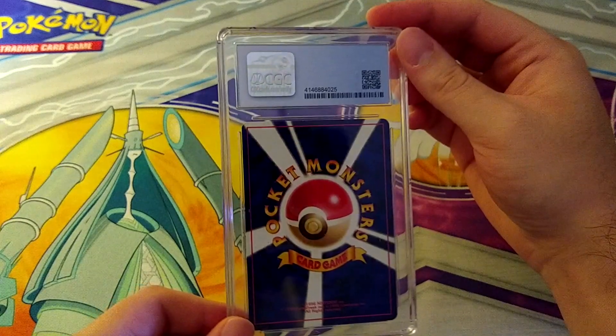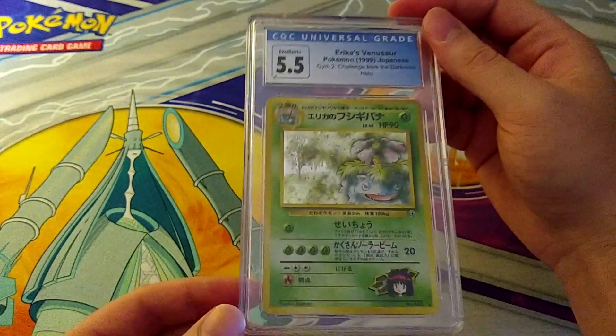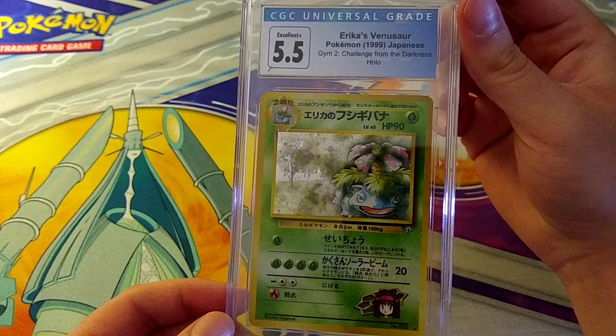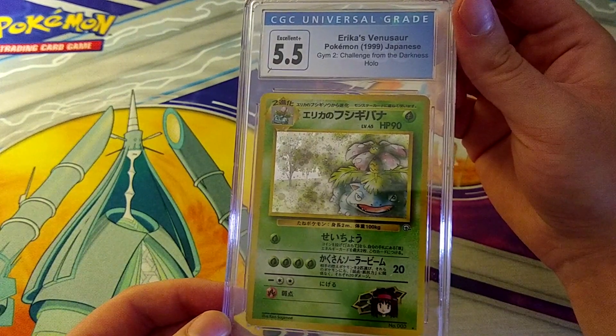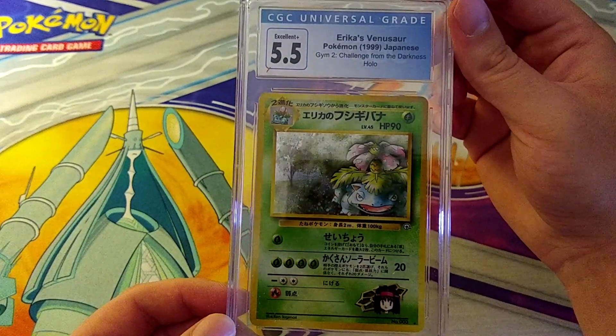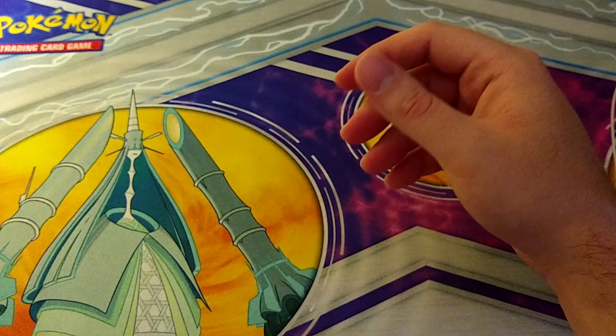I knew this next one probably wouldn't grade super high, but I wanted to send it along because it's vintage. It pulls a 5.5 — that is Erica's Venusaur, the Japanese version from Challenge from the Darkness, a holo. It's a nice card don't get me wrong, but not a particularly high grade. That's okay.